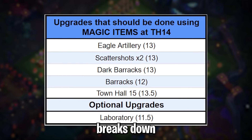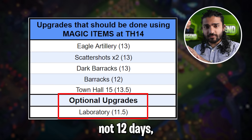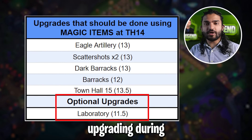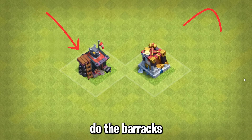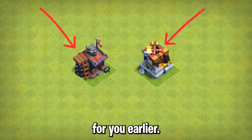I'm going to list all the upgrades that require magic items at Town Hall 14, and there are six of them. This chart breaks down those six upgrades as well as the amount of days it takes to complete them. The laboratory is an optional upgrade — though it's not 12 days, it's worth getting if you're upgrading during CWL and want to use your Town Hall boost. The order of upgrades doesn't matter as much, but I would do the barracks and dark barracks first as these unlock new troops for you earlier.